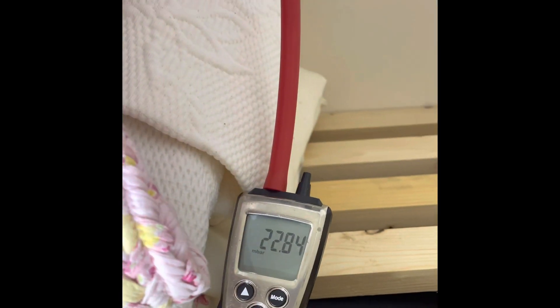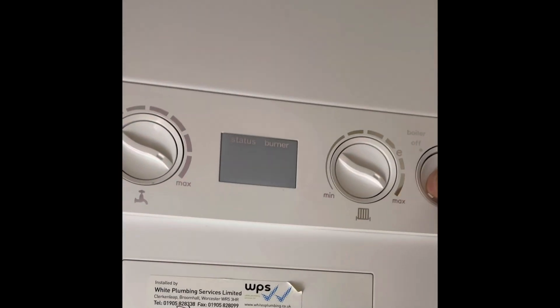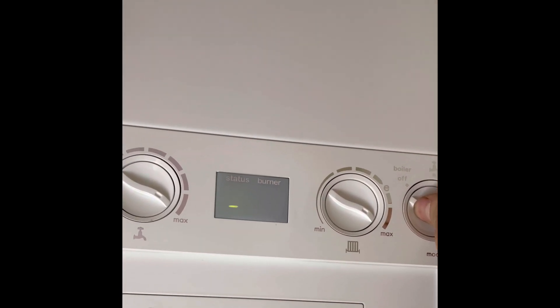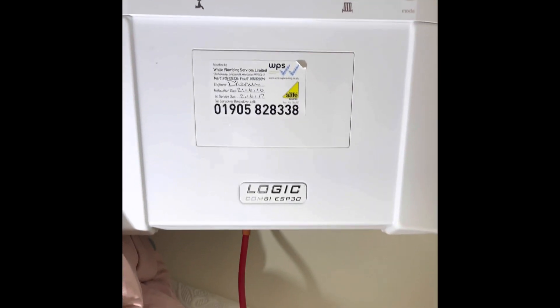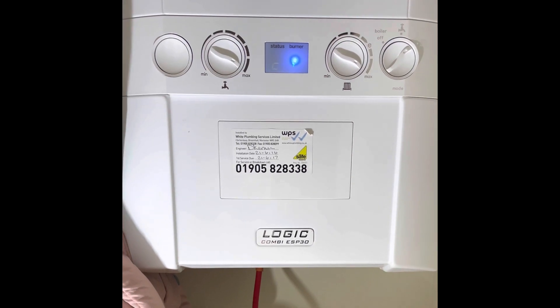Go back upstairs, gas pressure available, reset the boiler. Wait another three working days. Set a demand — boiler fires up, happy days.